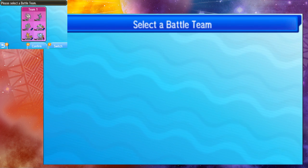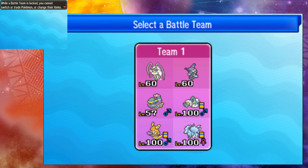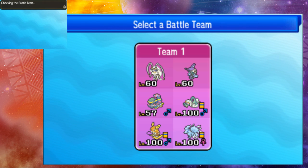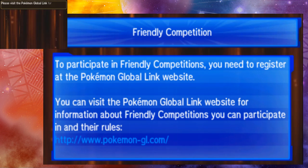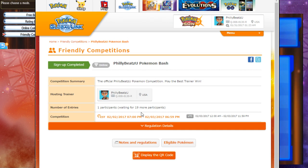You get the option to select your team. I've got my team all set and ready to go, so I'm going to hit Confirm. Note: if you register a battle team for a competition, the team will be locked until it ends — while locked, you cannot switch or trade Pokemon or change items. The competition you entered hasn't started yet; please visit the Pokemon Global Link for the competition dates. Registration opens on the second, and the competition takes place on the third.